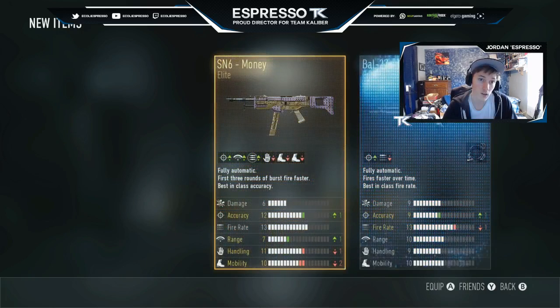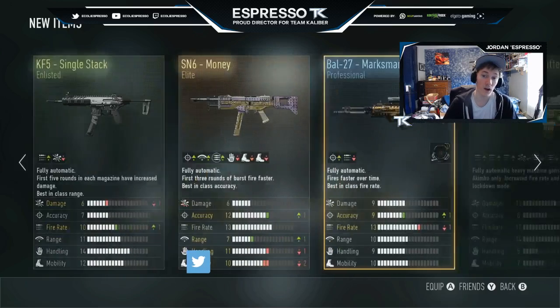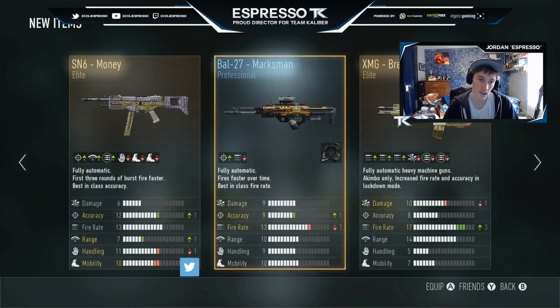Come on Italy — SN6 Money! I will take that any day. Yeah, we got the SN6, the Third, and the Money now. That's some good stuff right there my friends, that's what's up. And then that single stack though — the damage is decreased, I'll take that, up fire rate as well on that KF5. The Ball 27 Marksman I'm probably not ever gonna use because I hate the ACOG.